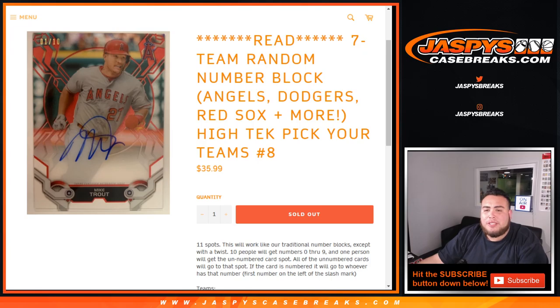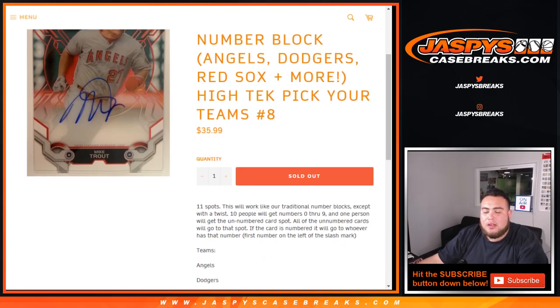So this one's a little bit different — still a random number block, but with a little bit of a twist. It'll be 11 spots, so 10 people will get a number from 0 through 9, and then one person will get the unnumbered card spot, meaning all unnumbered cards for these teams in this random number block will go to the unnumbered card slot. Of course, if the card is numbered, it'll go to whoever has that number — it's the first number on the left side of the dash mark, slash mark.